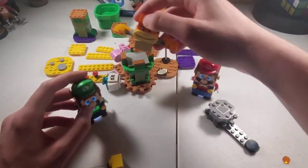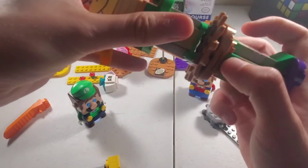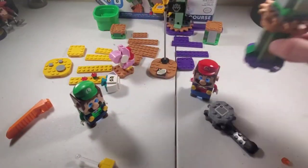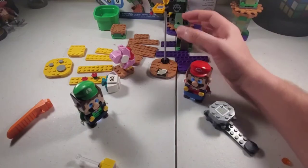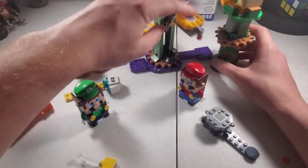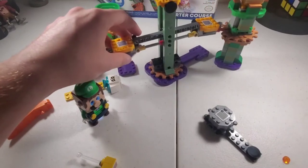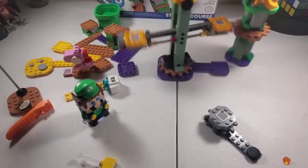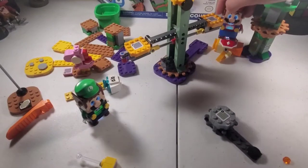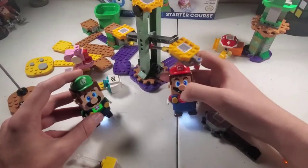You can actually do a course like that too. What they suggest in the instructions is you take this platform here — Mario and Luigi can just jump on these platforms. I'll actually make a course for you guys to check it out. They suggest you take some of these tiles and make a little challenge out of this part, which I actually like. You put Luigi or Mario in the middle and the tile is supposed to smack him off.